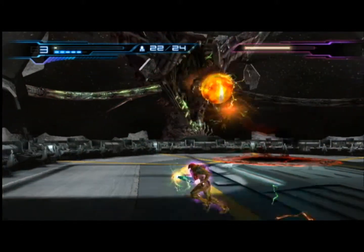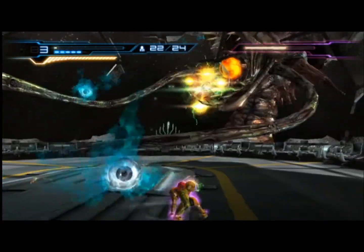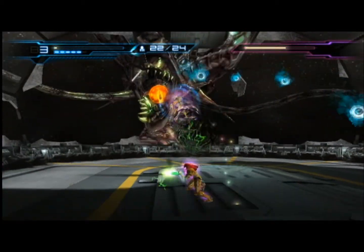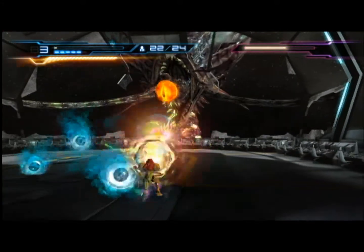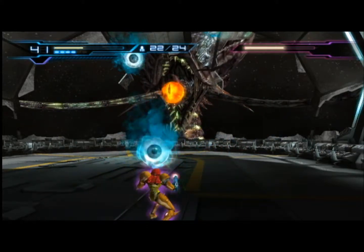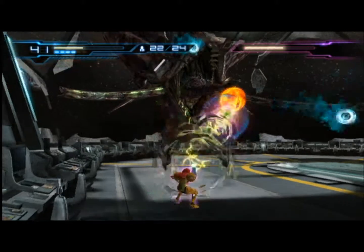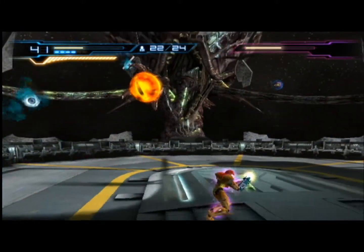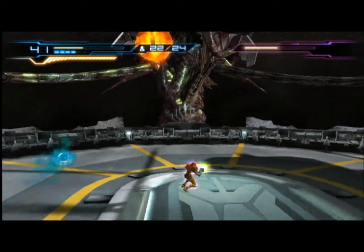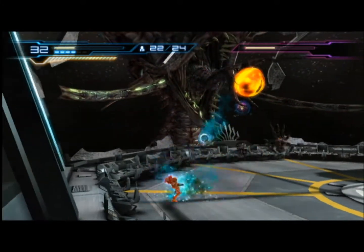Seems like so long as we stay far away we can avoid the tentacle attack. Just keep on using charge shots on him. Just keep on using the sense move to dodge the eyeball projectiles, but we'll go ahead and get hit by a fireball. We're still doing pretty good on health. Hopefully we don't go too low though, because doing the concentration move is really annoying in this battle thanks to all the eyeball projectiles coming from everywhere.